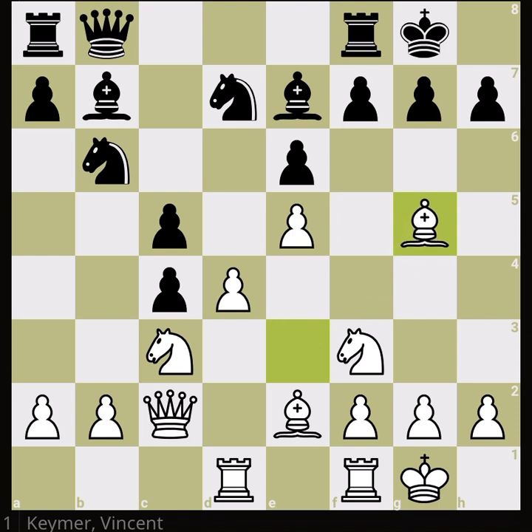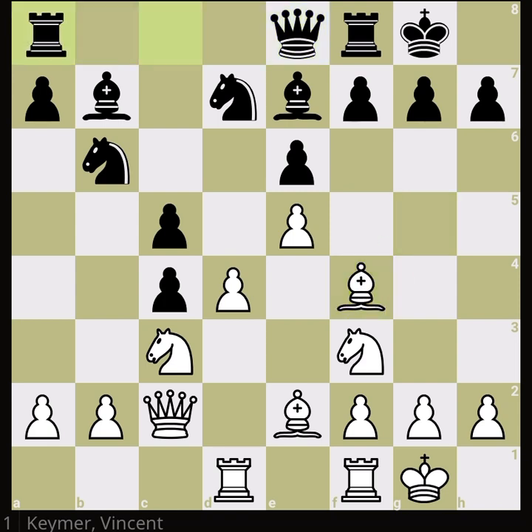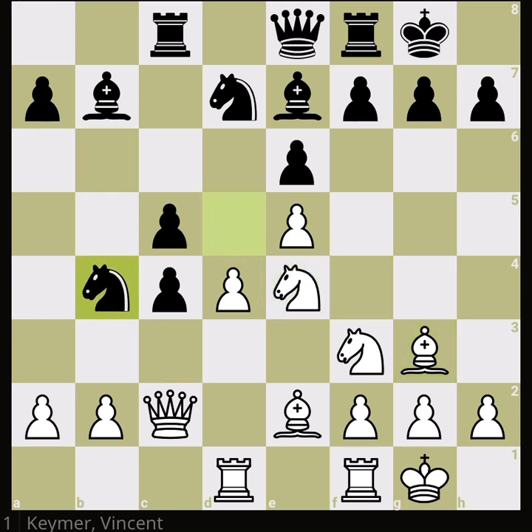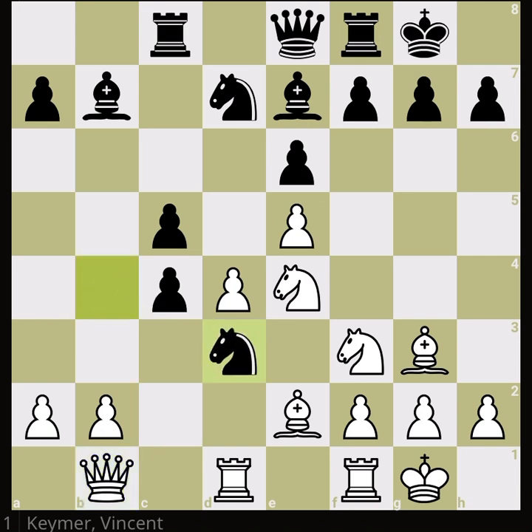Therefore Vincent didn't capture that pawn — he brings the rook to the center and Daniel starts to maneuver with pieces, bringing the knights in. Especially pushing c5 is important to open up the center. Neither side likes to exchange the bishop. Finally Daniel brings the knights in and the position of black is awesome right now — not winning, but completely equalized and very good.